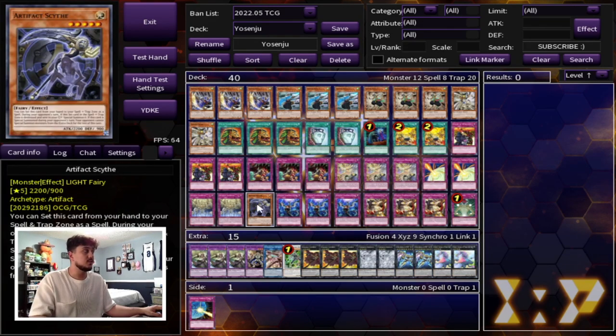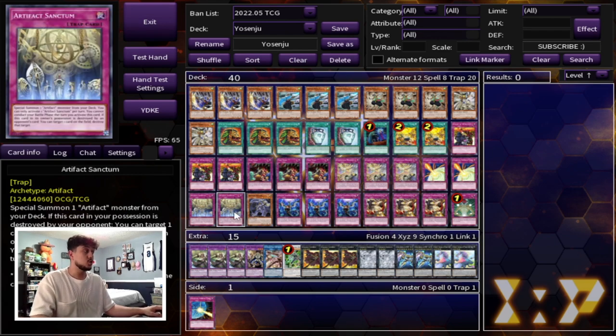Then we're playing two Infinite Impermanence and one Eradicator Epidemic Virus — you can Trap Trick into your Sanctum. Shutting out your opponent for a full turn is enough for this deck to just win you games. I'm being serious when I say that, because once I get into the extra deck, you're going to see why that's so easy to just OTK your opponent. And even if you don't OTK your opponent, you can come really close and end up burning them later. So just one Trap Trick into Sanctum is very, very powerful.